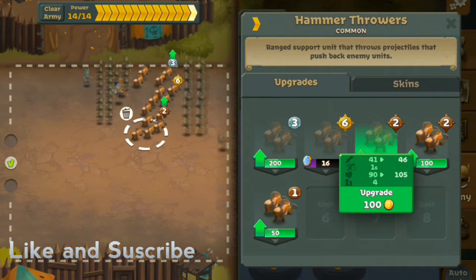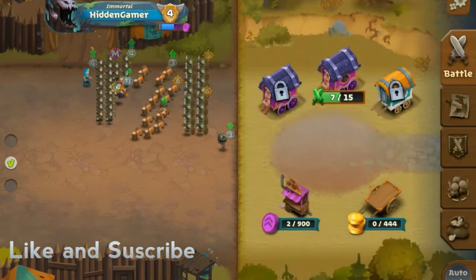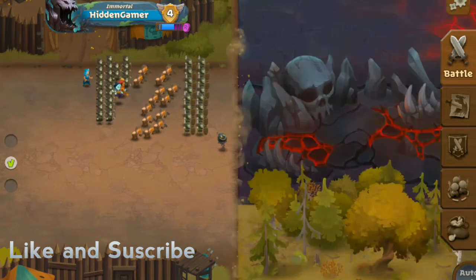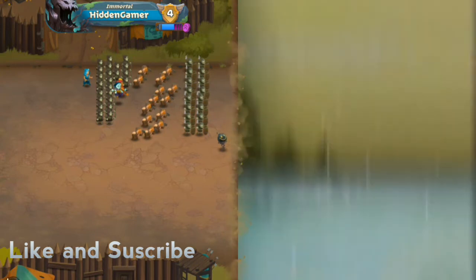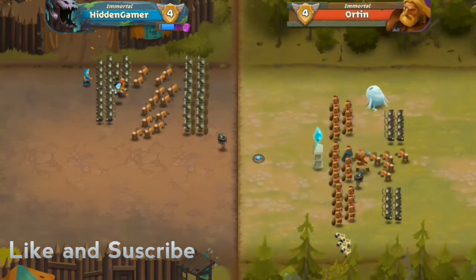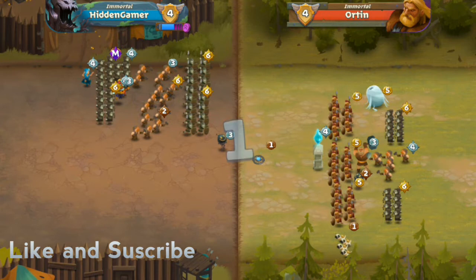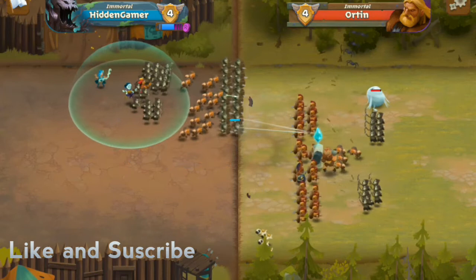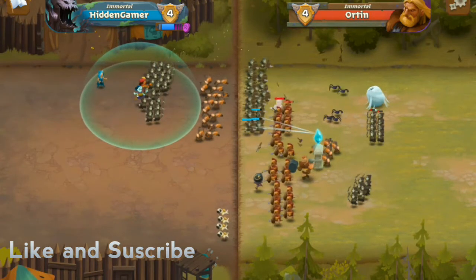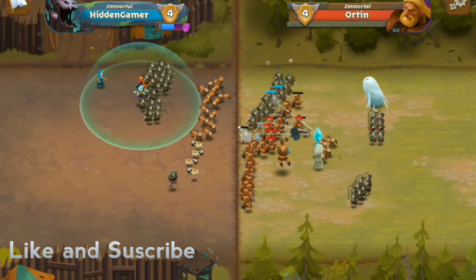The hammer throwers slow down enemies and take them out nicely. Let me show you how good this layout is — but it can also lose depending on the match. If the other team has assassins, they can take down your archers and your barrier monk, and then you won't win. Basically it depends on luck — if you have high level troops you might win, otherwise there's a small chance you won't.